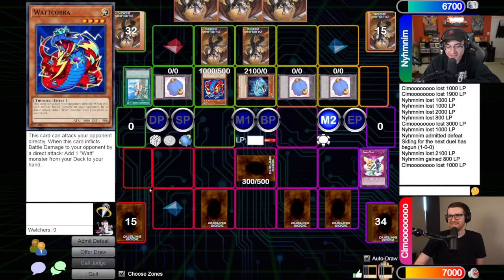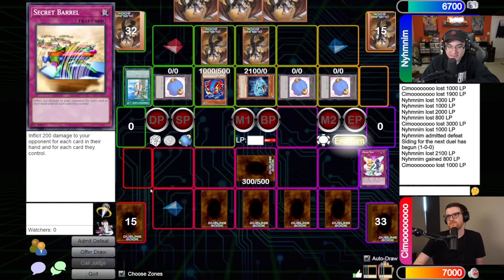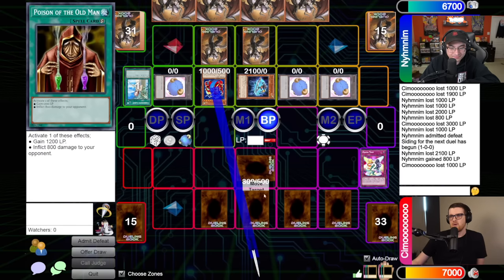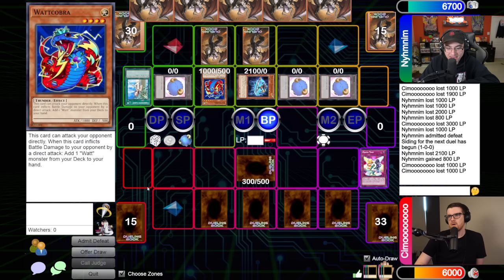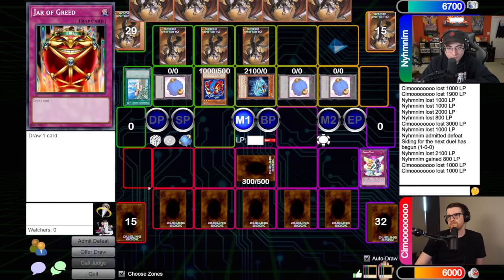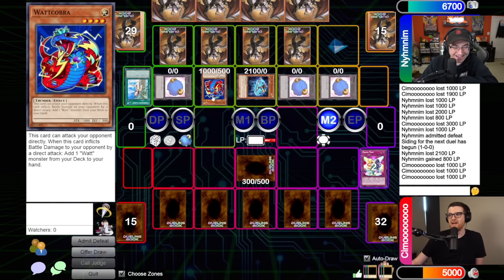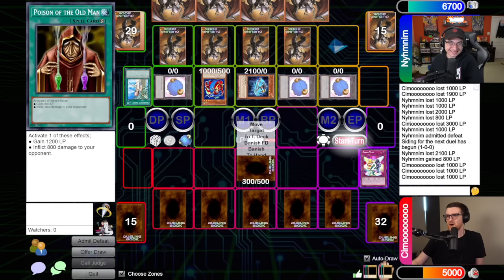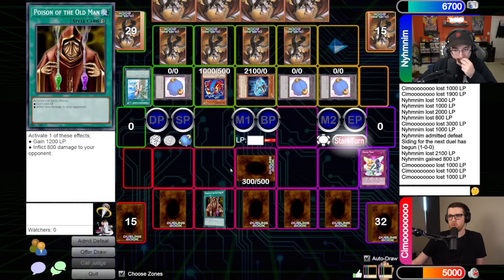Draw, standby, main - set one over to you. Standby, thousand from Watt Cobra - fortunately it's going to be fine. Cobra effect - you get another search - another Watt Cobra. Main two, set them up, your move. Draw, set, pass. Battle phase - thousand direct. Watt Cobra is eating me alive. I have no more triggers for Watt Cobra - it's mandatory but I have no other targets. During the end phase, chain link one Poison of the Old Man to burn you for 800, chain link two Jar of Greed, chain three Secret Barrel, chain four Accumulated Fortune.